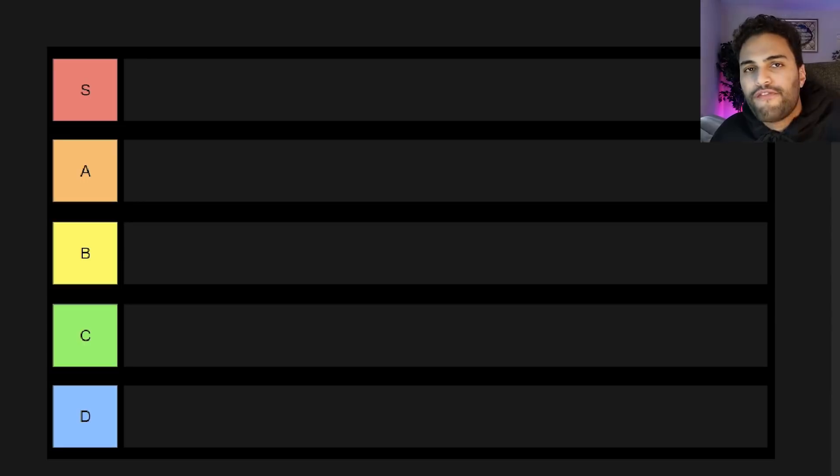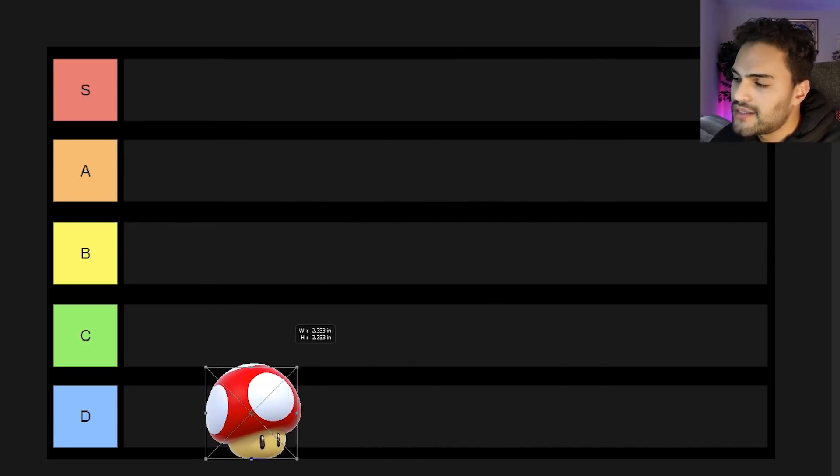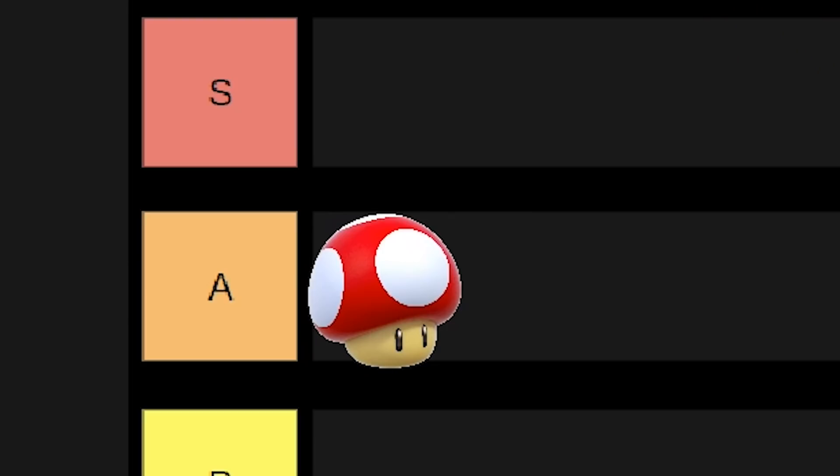It's good to have because it gives you that additional hit before you die, but for me it doesn't really excite me. I never look at a mushroom in a Mario game like, oh my god, it's a mushroom. You could pick up a Fire Flower or anything else and skip over the Super Mushroom entirely. But when you get hit, you go back to Super Mushroom form. I'm going to rank the Super Mushroom A — it's still a very important power-up that's in every single Mario game.